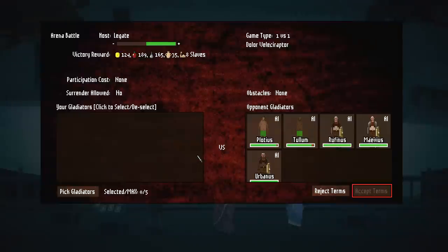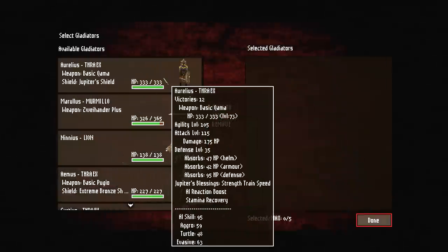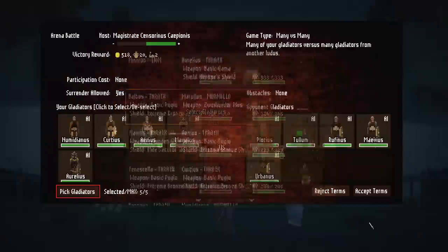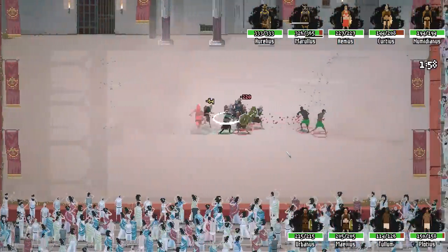Here's our next fight — pays 518 coins, many of our gladiators against many gladiators from another Ludus. We'll put in pretty much everybody. Whoever survives, survives. If they make it through, they're strong enough for the arena. If they don't, they're not — and that's the way I rationalize that.